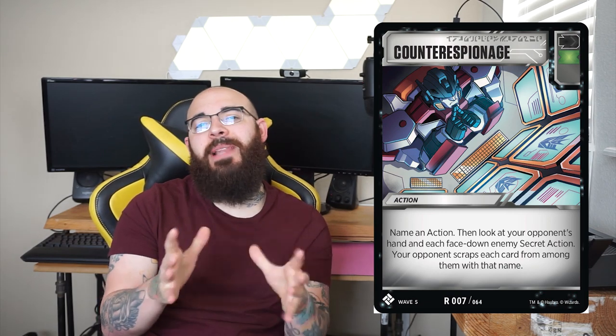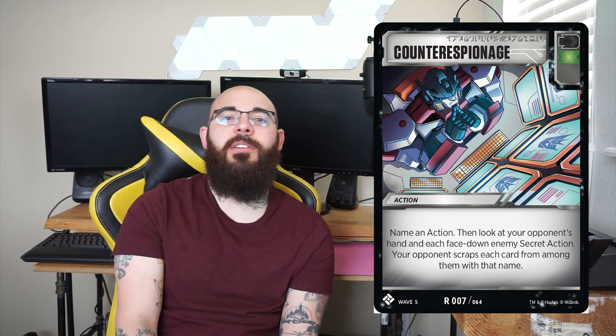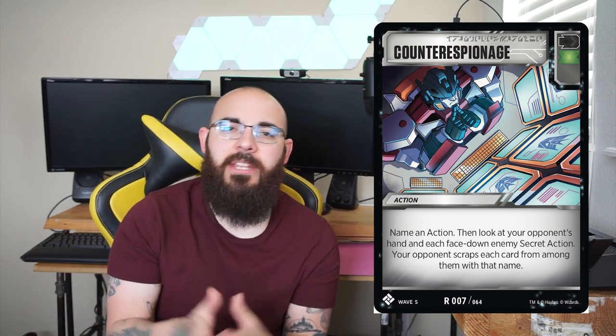Coming in at number 9 we have Counter Espionage. It's a black and green battle icon card — really good colors. Green lets you pick it up after combat. You get to name an action, look at your opponent's hand and face-down secret actions, and scrap all cards of the chosen name. Imagine calling out Focus Fire and making your opponent scrap all three, or naming Sabotage Armaments before you play a big weapon to clear the way.